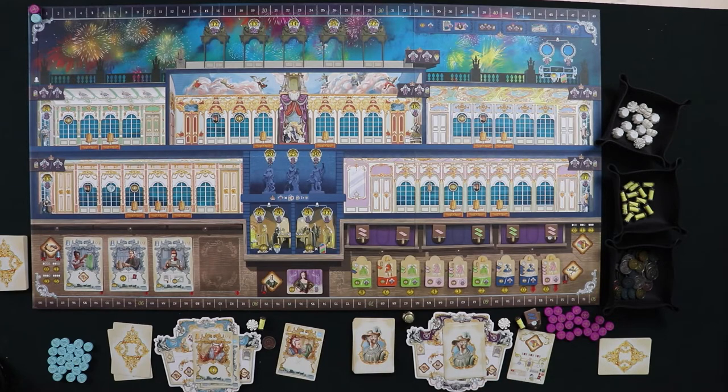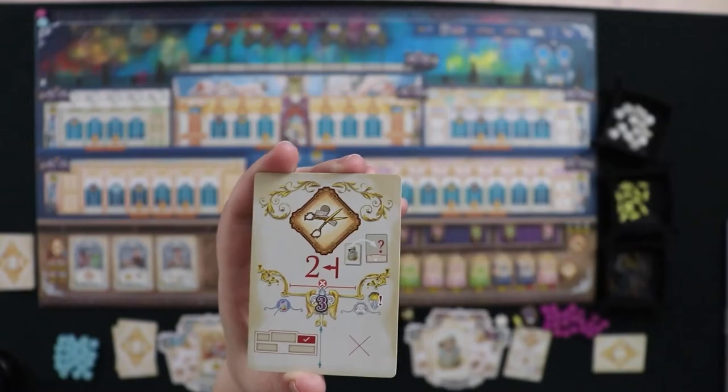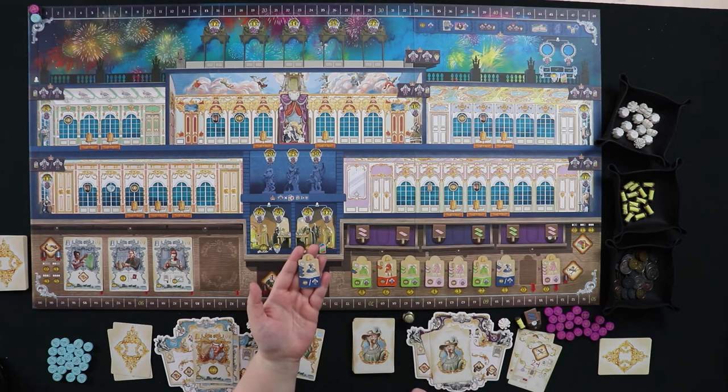When Madame du Barry hires an employee she gets an extra card from her deck to mimic that. Speaking of which, her next card is a tailor action. When Madame du Barry tailors a garment she doesn't have to pay any resources — she just gets to make the dress. This card says she creates the second dress from the right.